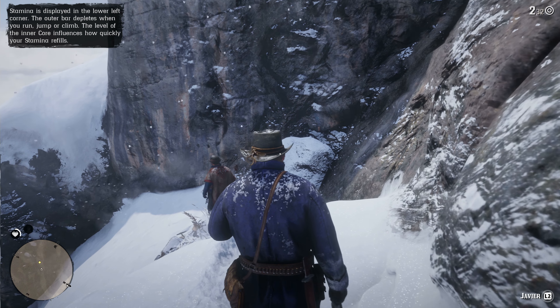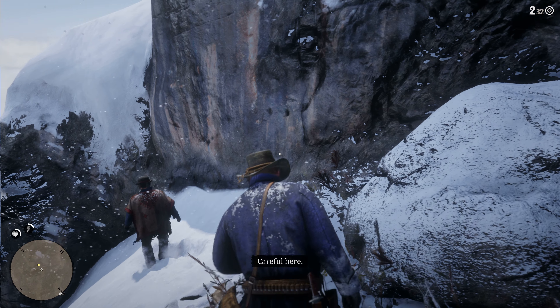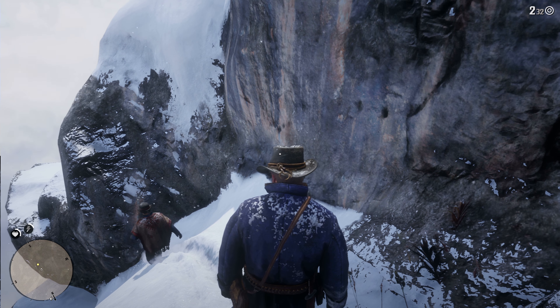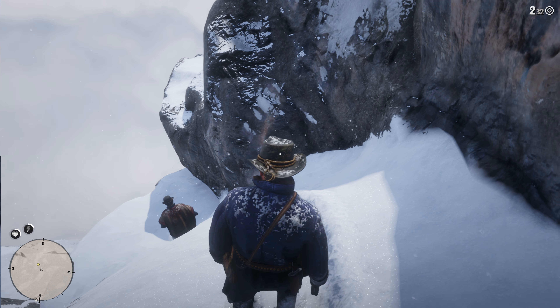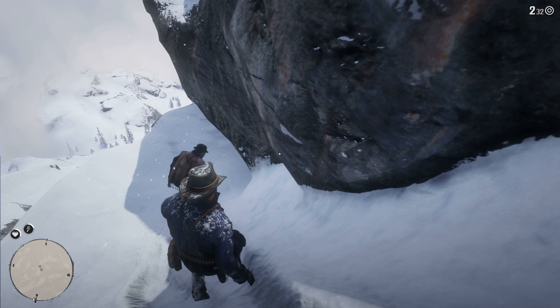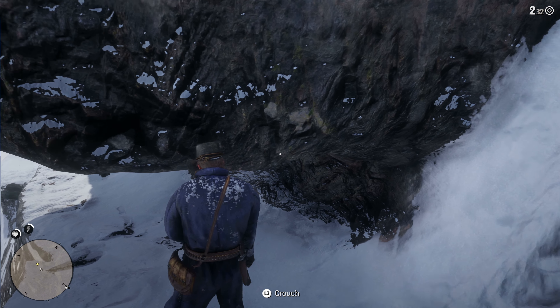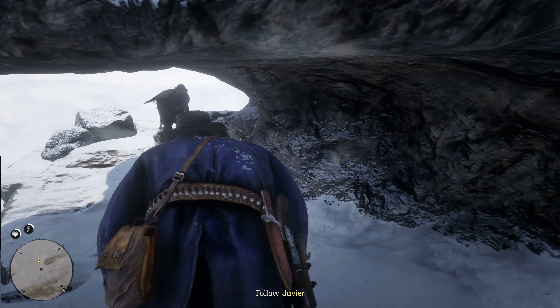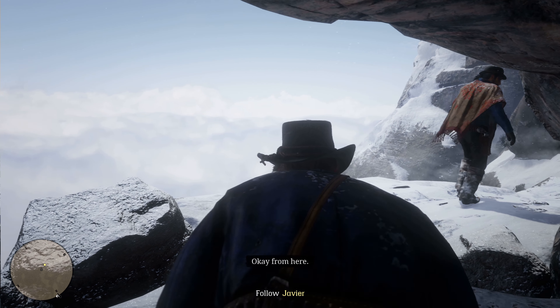Game tutorial: 'Grab that shotgun from your horse. You can only carry one side arm at a time. You can swap your carry weapons with the weapons stored on your horse.' Horse weapons — L1. Use right stick to select side arms.